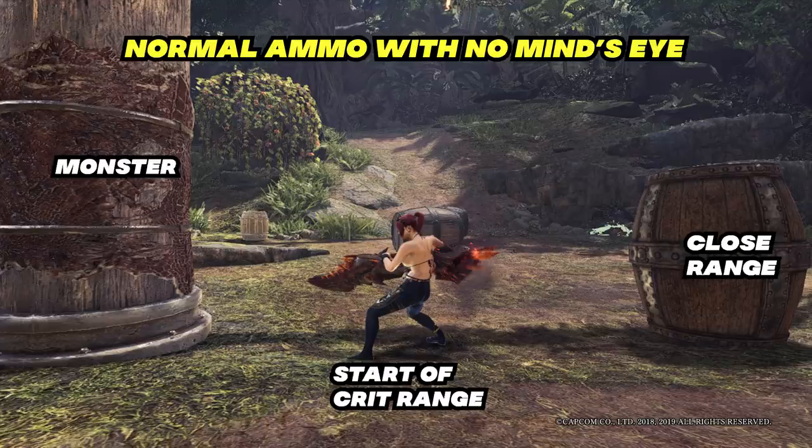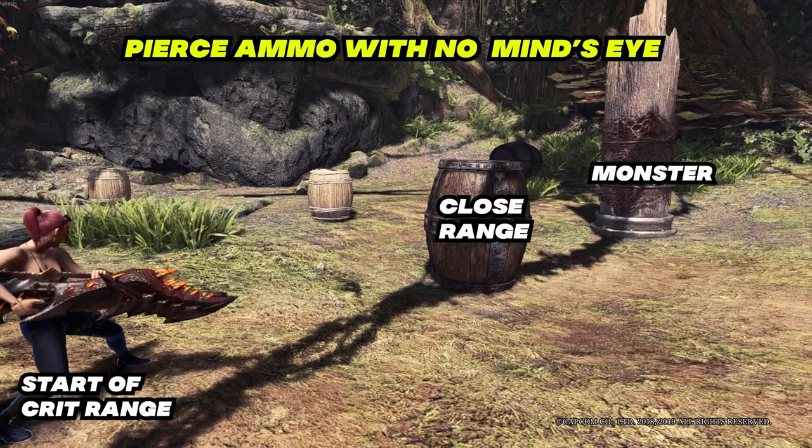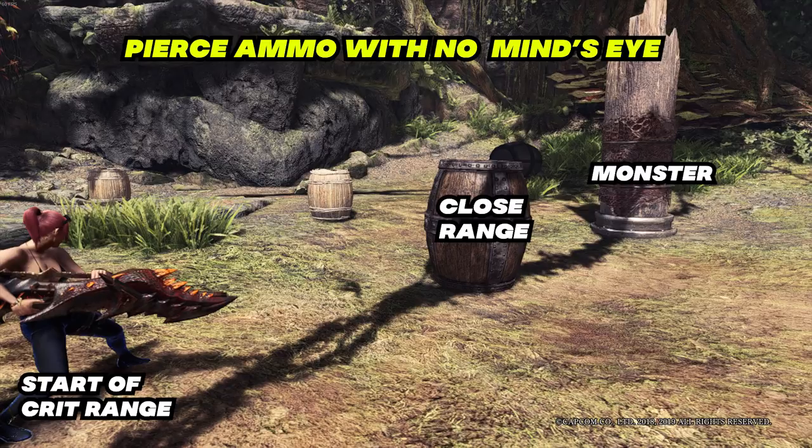What you're seeing now is normal ammo without mind's eye, and this one is with mind's eye — it's kind of manageable, so mind's eye is not mandatory for normal ammo, but it's for comfiness. Take a look at pierce ammo without mind's eye — see how far the start of your crit range is from the monster. That distance is really hard to maintain in a hunt. When you have mind's eye equipped, it drastically lowers the start of your crit range. You get optimal damage sooner and can use the added damage from close range mod.